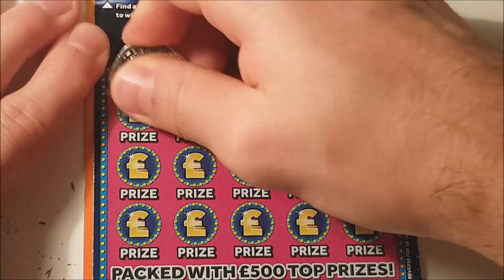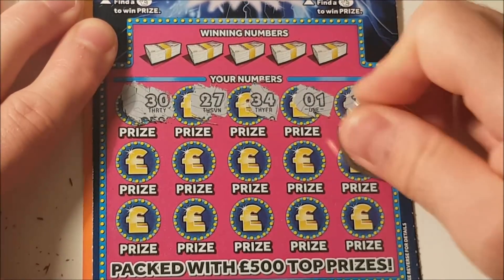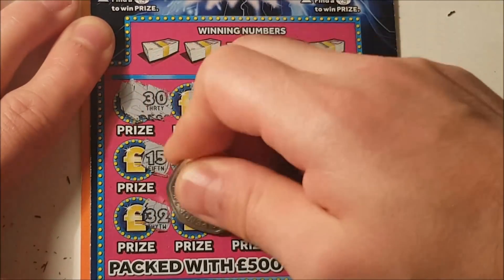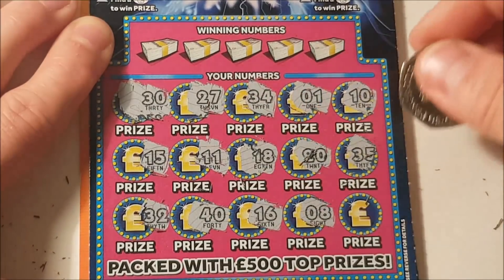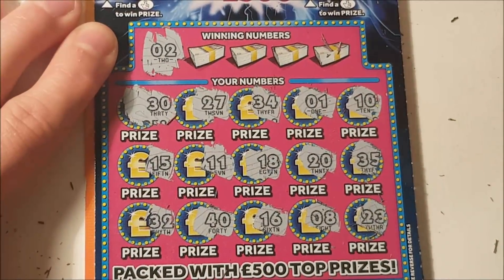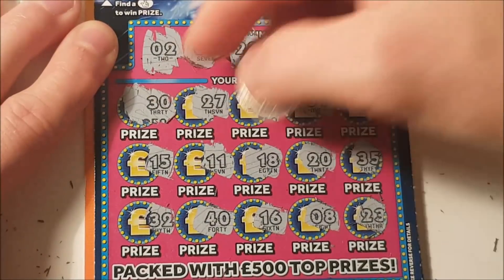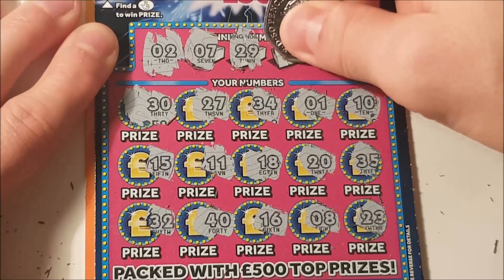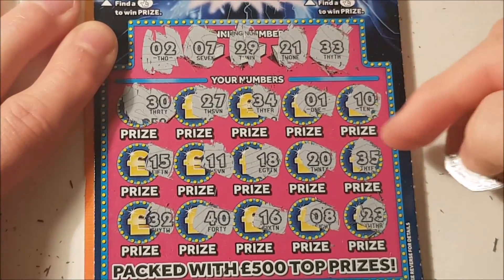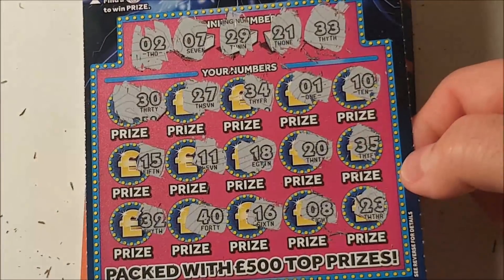Let's do all the numbers first and see if we've got any symbols. Nothing so far — five more to go. It's not looking good. Checking numbers: number two, number one — nope. Number seven, number eight, number ten — no. 29, 30, 27 — no. 21, 20, 23 — no. Last chance: 33, 35, 32, and 34 — nope. No symbols either. Just a kick in the teeth for that card — no wins. Bit of a shame.